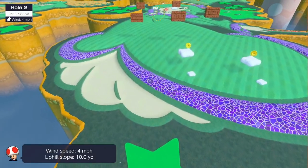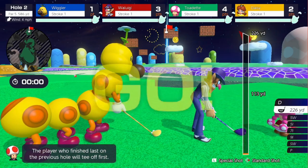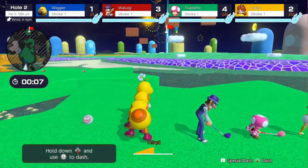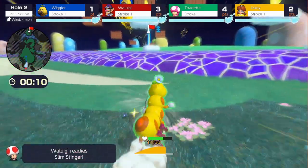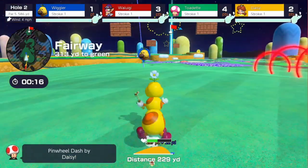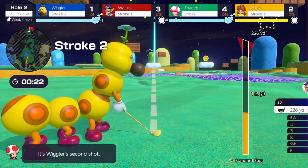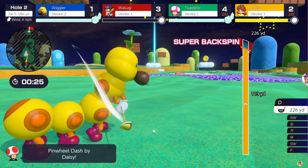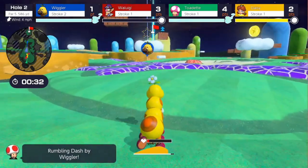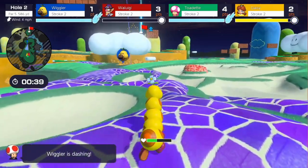That's the Mario Golf Super Rush update — it's really cool and I like the stuff they added. This really should have been at launch, but overall it's a nice update. The star coin instantly fills up your meter. These courses look better than most already in the game, except maybe New Donk City. Thanks for watching — make sure to leave a like, subscribe, and check out my Discord and Twitter. Goodbye!